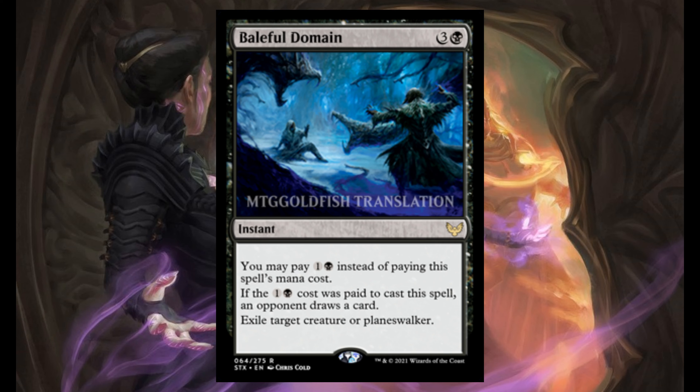Baleful Mastery — for 3 and 1 black. You may pay 1 and 1 black instead of paying its mana cost. If you pay that 1 and 1 black, an opponent draws a card. Exile target creature or planeswalker. This is a very, very good removal spell, and watch this card because I think it will be quite valuable.